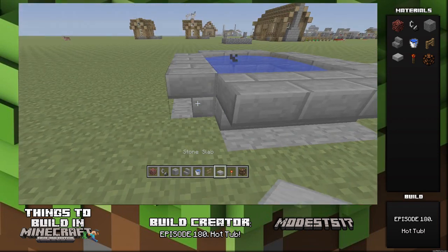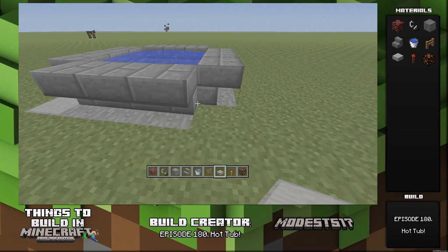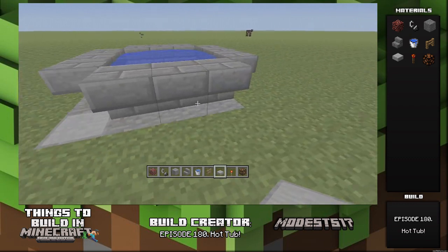Fill the water and you can see the particles coming out — it looks really cool. You're gonna take a stone slab, just put it right here, just to make it look a little bit nicer. It's overall just a nice aesthetic build to throw somewhere in your world.